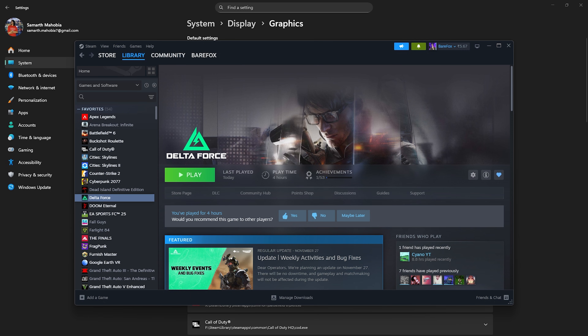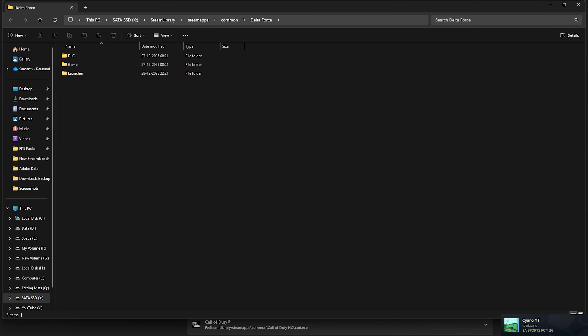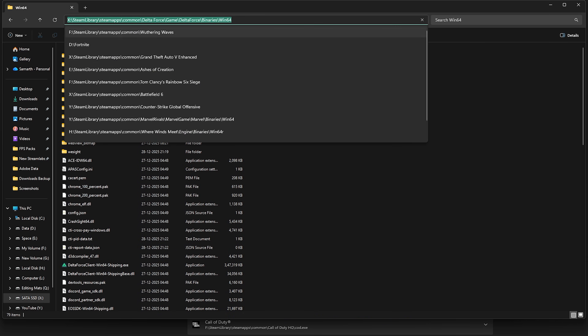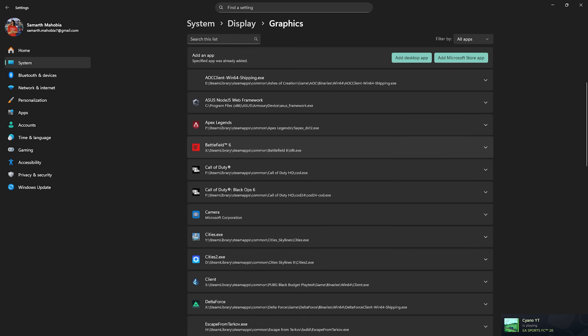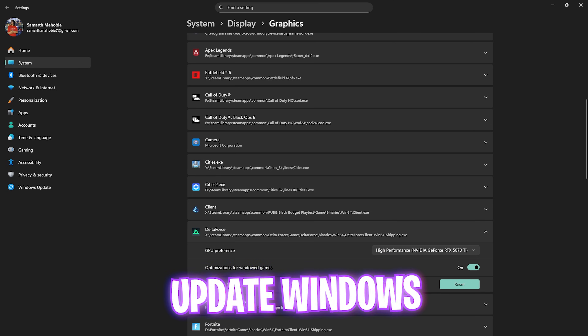If you're unsure of the file location, open Steam, right-click your game, select Manage, then Browse Local Files. Head to the game folder: Delta Force > Binaries > Win64, and copy the exact file path. Paste it, select the DeltaForceClient-Win64-Shipping file, click Add, then find the application and change its preference from Let Windows Decide to High Performance, ensuring it uses your graphics card.